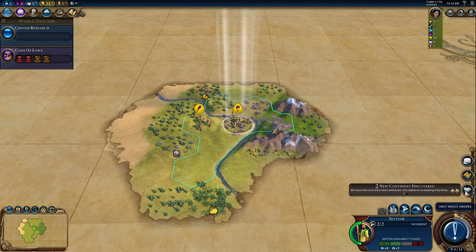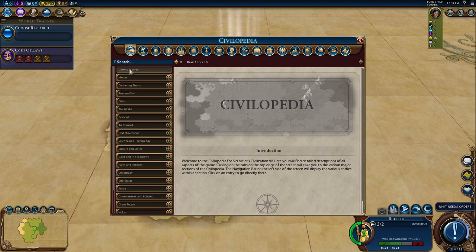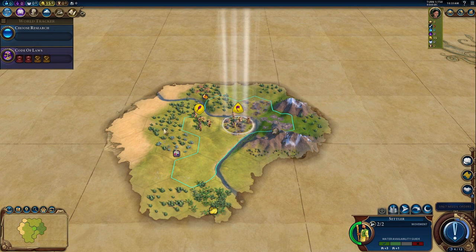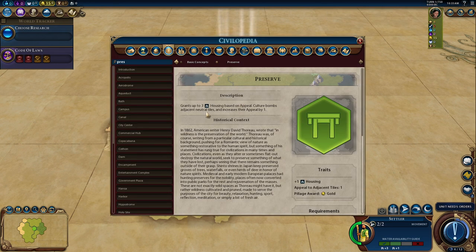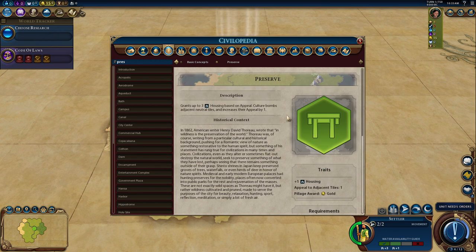Right away we discover another continent — sometimes it can be really annoying to get the boost to Foreign Trade but we've got it immediately. Before we start playing, let's load up the Civilopedia and look at the new Preserve district. The Preserve grants up to 3 housing based on appeal and culture bombs adjacent neutral tiles — it won't steal tiles from another civilization. It also increases their appeal by one. This is available quite early, just needing the Mysticism civic, and it gives more early housing.